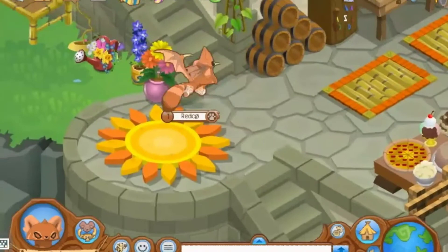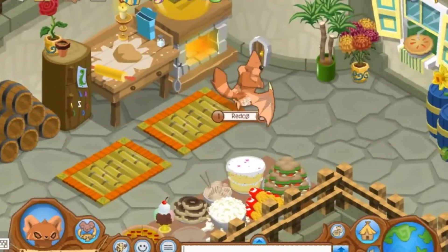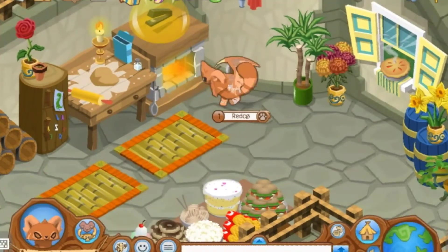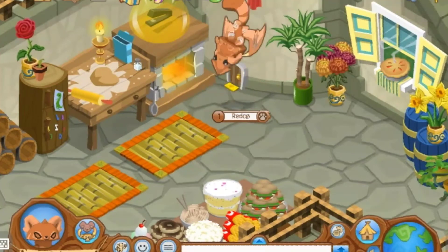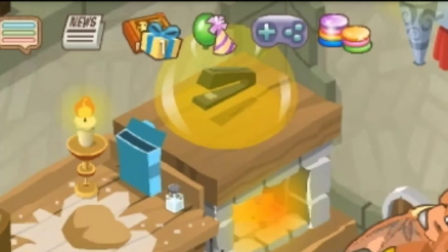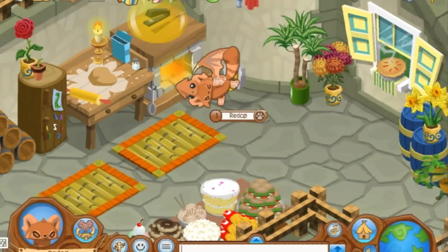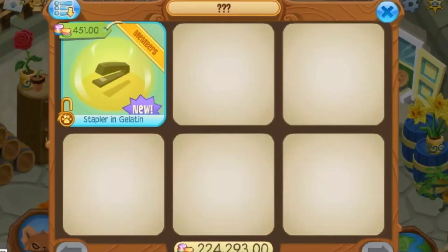Once you get onto the second level, come over here and right next to this mini door start dancing. As you can see, to the left-hand side there is a stapler inside of a bubble. It's probably an April Fool's joke that AJHQ made, but if you click on the stapler in the bubble — ta-da — a magic secret shop!